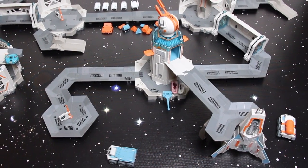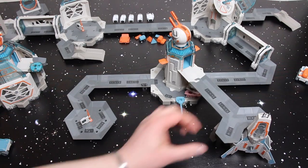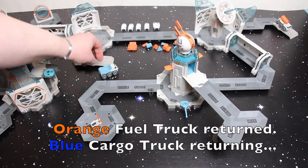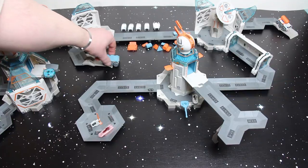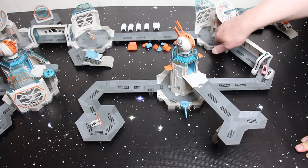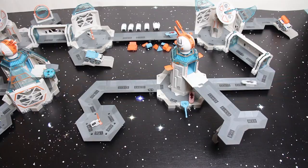Cargo and fuel now loaded. The space nano ranger commander is in his ship. We are ready for blast off. These guys have done their job well and they're now waiting for the next mission as the team prepares the spaceport for the return of the nano spaceship.